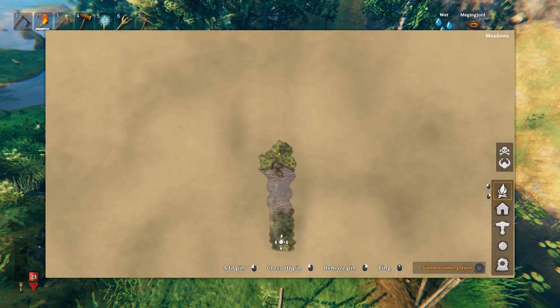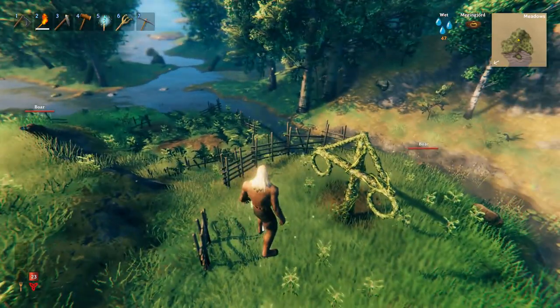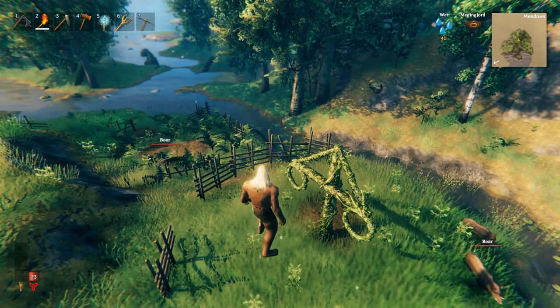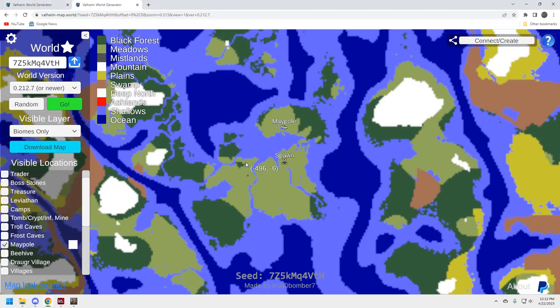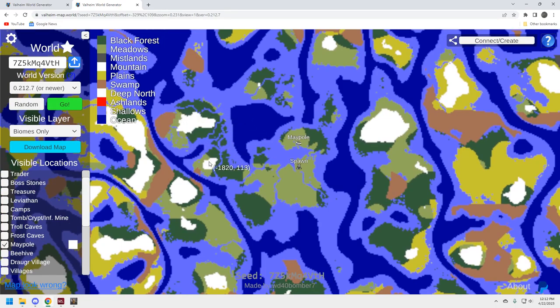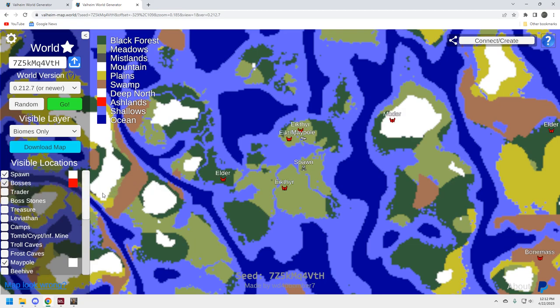It's fairly close to spawn — you'll be able to run to this. The starting seed is pretty solid: you've got an Elder and a trader you can run to. Here's the map — you can see you're connected all the way over here. Here's your spawn; you can run up to the maypole, it's in a big bay, and you just sail out to open ocean.